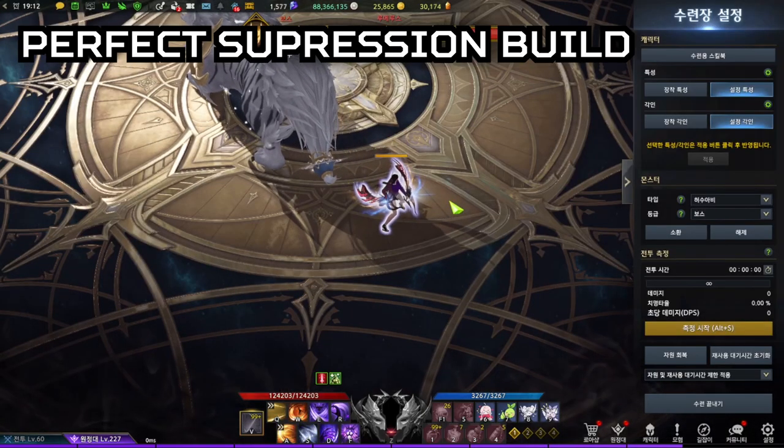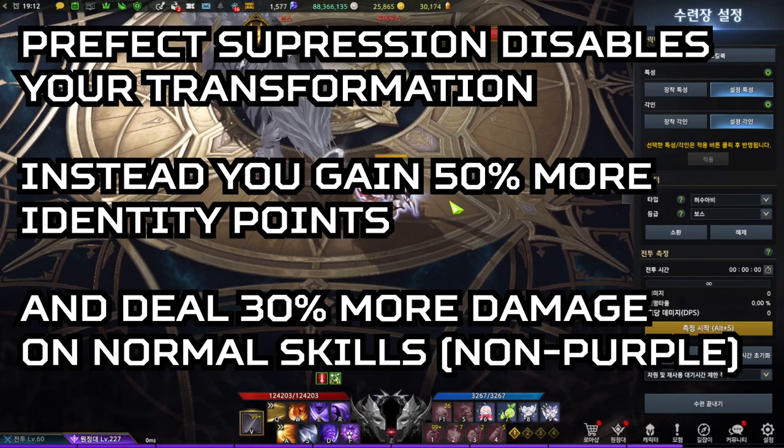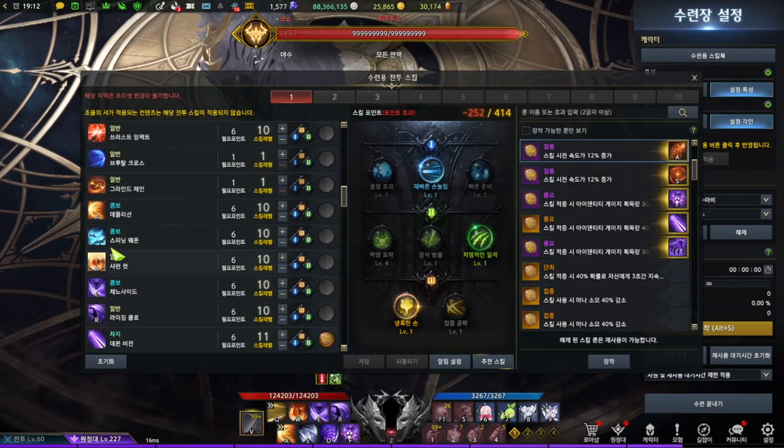Let's quickly go over the second build: Perfect Suppression. Unlike Demonic Impulse, you disable transformation, but you use the Identity Gauge as a spending meter to deal more damage. As a passive, you deal more damage on your normal skills — and a normal skill is a non-purple skill, so all the skills shown above.